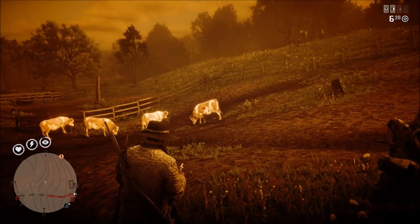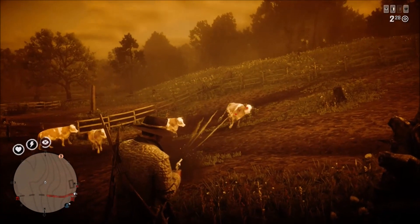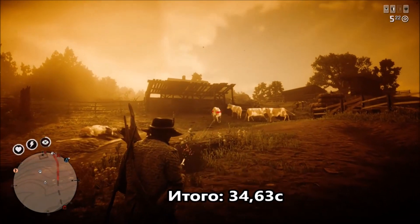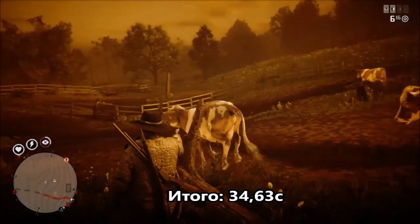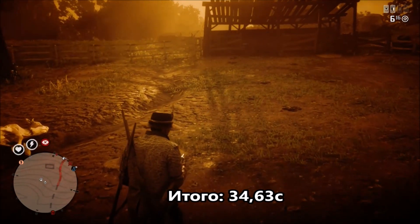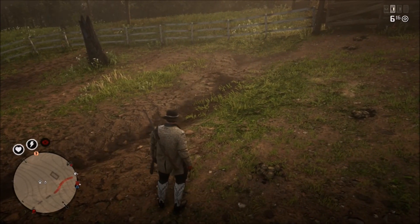Let's test something else — Split Point ammo. It says it should decrease Dead Eye status usage when shooting, but it doesn't, at least when you don't shoot. Testing the same 12 shots, the result is 34.63 seconds — not much difference compared to regular ammo. This is one of the abilities and mechanics that doesn't really work as described in Red Dead Online. There are many such things.